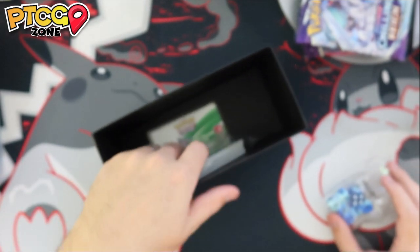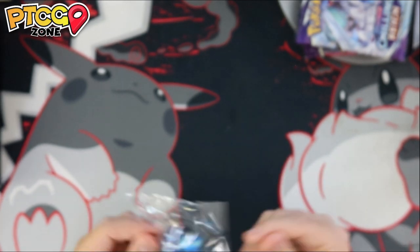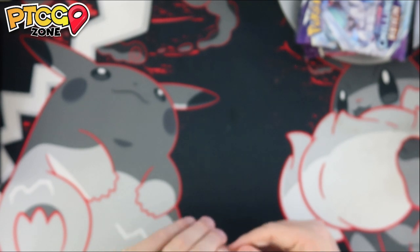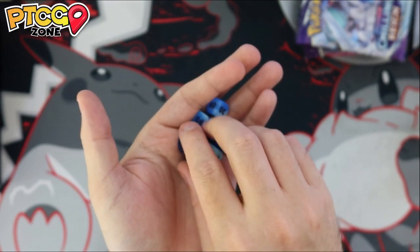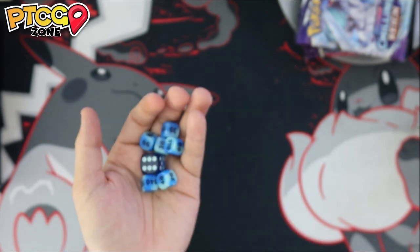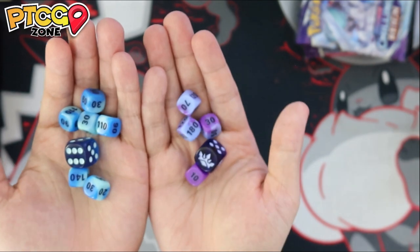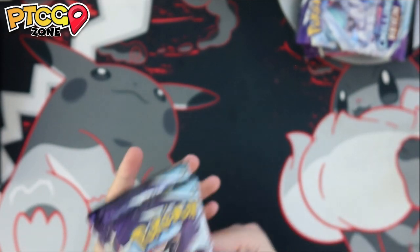Those are the additional products you get in the Chilling Reign ETBs — cool to open both of them. Huge shout out to the Pokemon Company. We have 16 packs total to crack open. I don't believe there are any guaranteed pulls from ETBs like in a booster box. Each ETB comes with eight packs. If you guys want to see another opening, I did open an entire booster box recently on the channel, where I discussed the cards as we went through them.